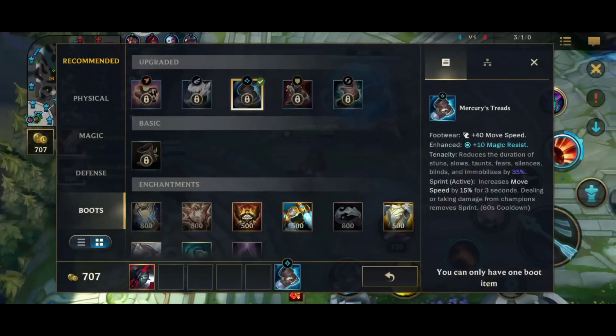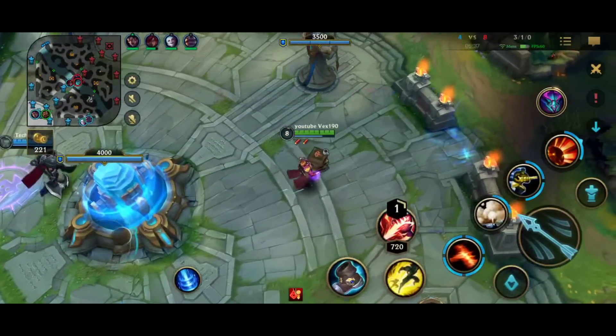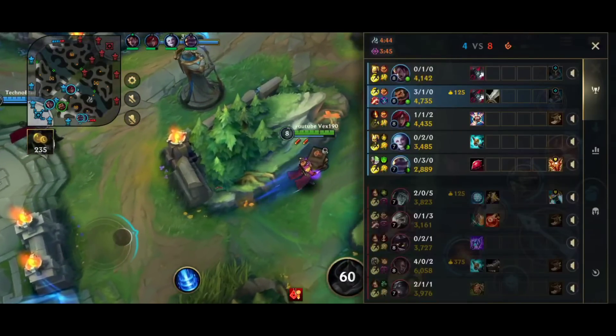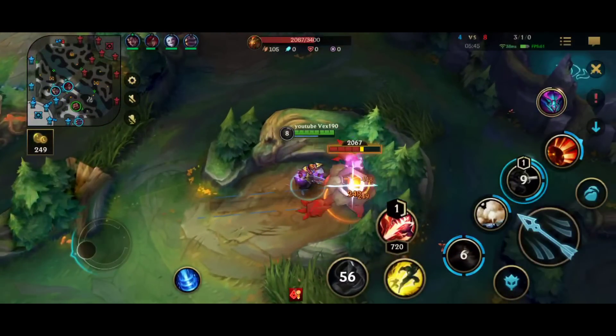I get my mercs — mini mercs against them. They have Thresh and Veigar, and I don't have Tenacity in runes, so I can't play without mercs against them. Also Shen taunt and various stuns — there's a lot of stuff.